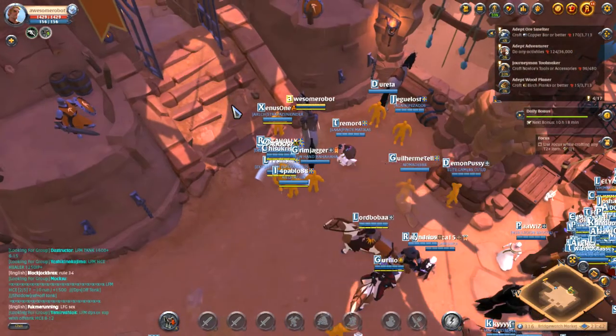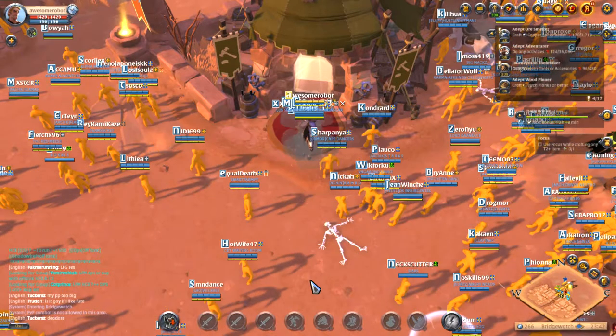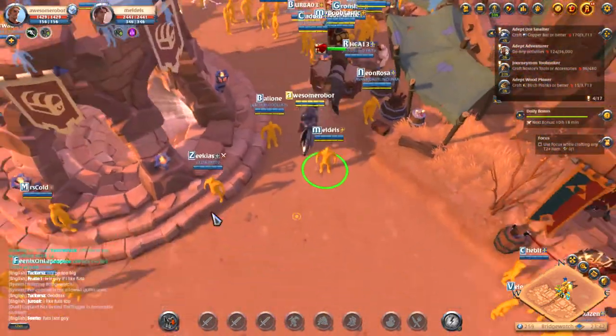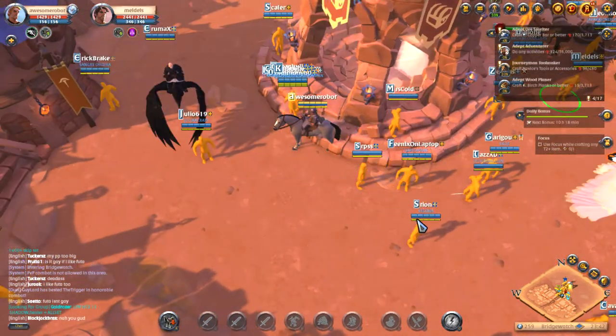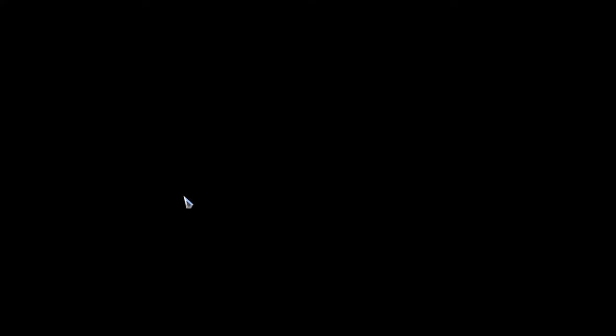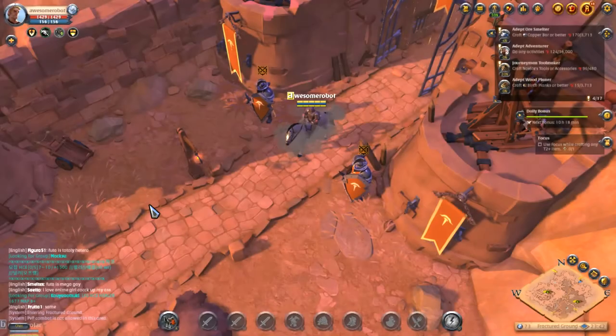Let's go back to the Fractured Grounds. I want to see how fast it runs because the horse is pretty fast, but if the ox is faster than the horse we might have to race, because some of my friends might start playing. Okay, this guy just got on a horse that I can't ride — if it's red that means you still need some level for it. It took me a long time to kill all those mobs.